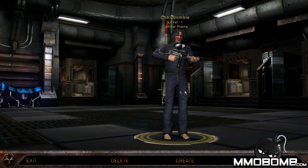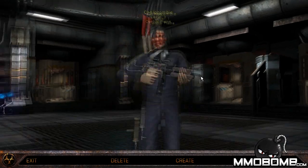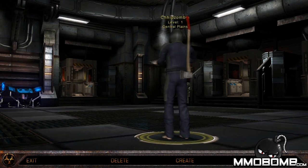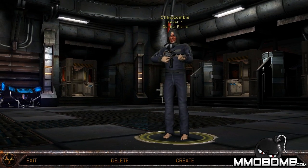What's up everyone, Chips here bringing you a first look video for Fallen Earth. Check out my awesome Chips zombie character — I tried to make him look as ridiculous as possible. I like how you can see your weapons on your character. Fallen Earth is an MMORPG you can actually play in first person or third person mode, which is really cool — most games don't let you do that.